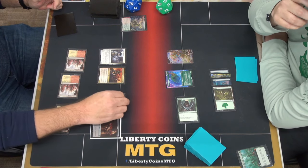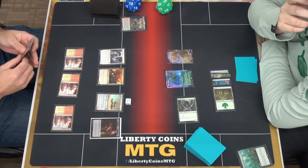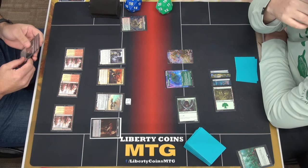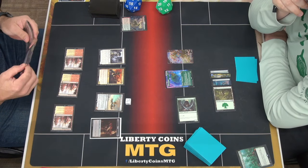Your turn. I have two energy. End step. I lose a life and I'll return — two. Great here. The descendability. End step and I pass the turn.